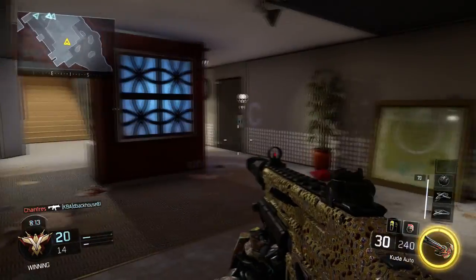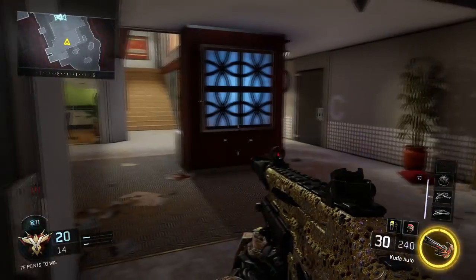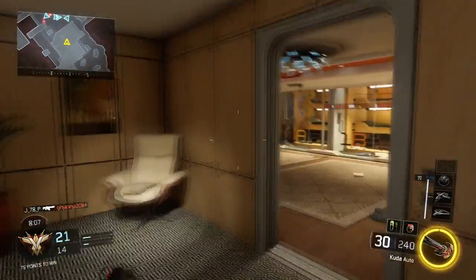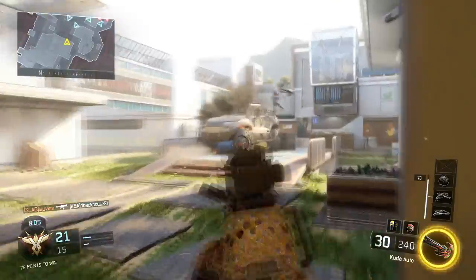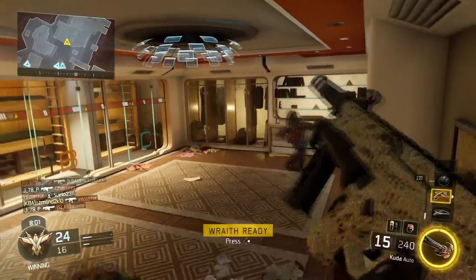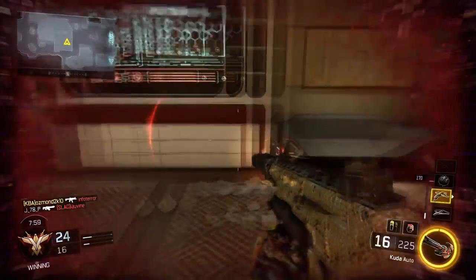Coming in here, I'm thinking I've got to stay safe and try to get my Wraith out. I use UAV, Wraith, and Wraps. He gets me twice in this match — he's trying to punch me again.